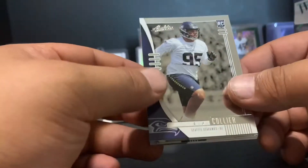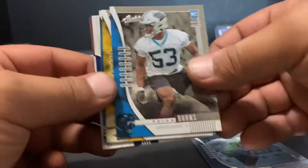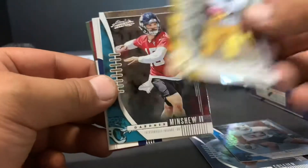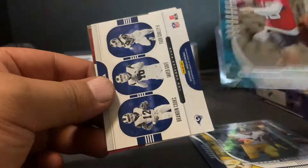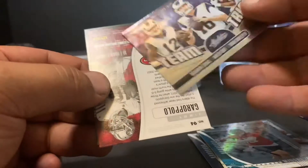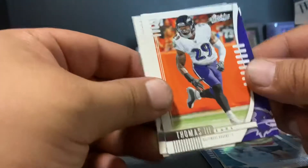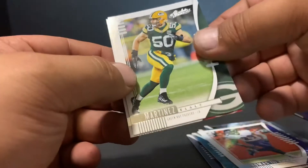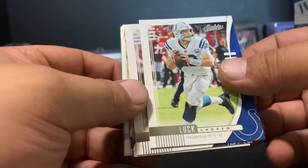The downfall of the blasters is that you get one memorabilia card or auto — you don't know which — and that's where it really puts a damper on things. We've got LJ Collier, Brian Burns, Benny Snell Jr., Gardner Minshew the Second — who is actually sold out right now — and a Team Trios insert of the Rams with Goff, Gurley, and Cooks. Also an Earl Thomas base, Blake Martinez, and Jimmy Garoppolo for the 49ers.